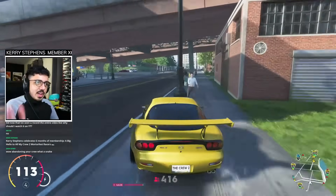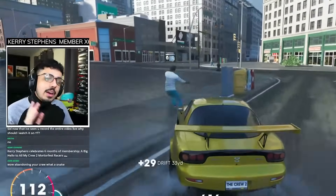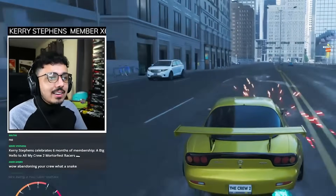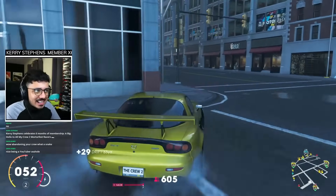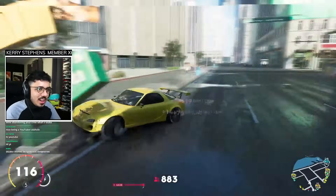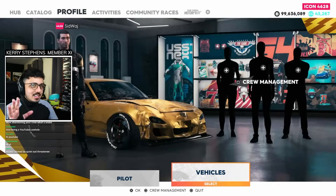What if I told you there's been a brand new Mazda RX-7 added to The Crew 2? A Mazda RX-7 so good that it is the best in the spec — and also the last car ever to be added to that spec. That car has also got a few issues, and it all begins with the MAD update.